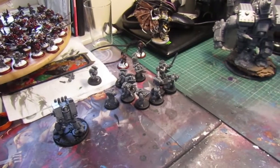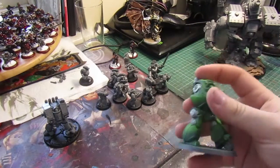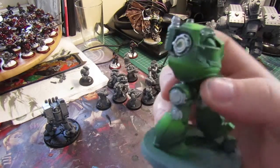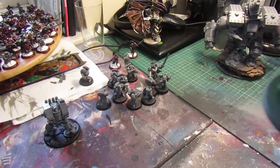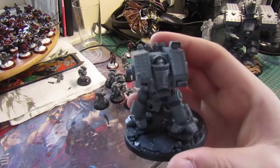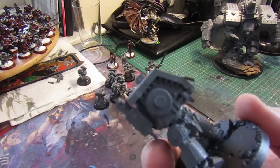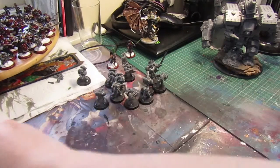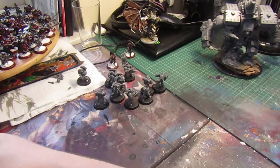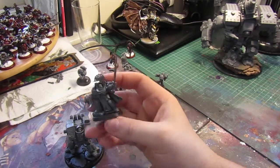So to go with the Contemptor Dreadnoughts I'm working on — these are the Contemptors, I haven't really done much because I'm trying to clear out the other commission so I can just focus on them. This is for the Sons of Medusa battle company. I have a Venerable Dreadnought — I'm going to magnetise the weapon options, so I'm just going to cut these tabs off and put the magnets on there, all his weapons are built to be magnetised. What came in the post was two Venerable Dreadnought kits and then two of the Space Marine Start Collecting sets.